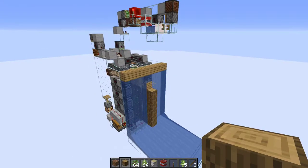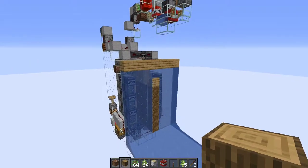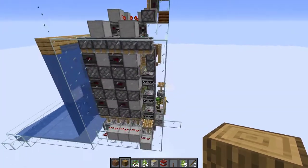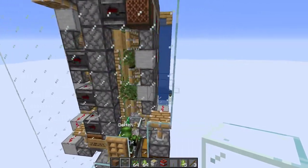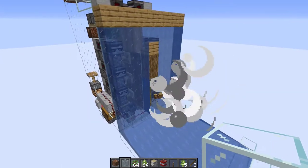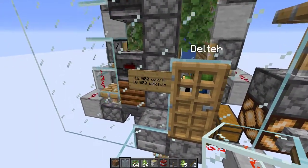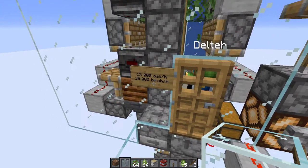Alright, hello everyone. So today I've got this very nice and compact birch and oak tree farm for you. As you can see, it is very compact, and I think it's pretty unique as well, this design here. It only does oak and birch, and these are the rates: 12,000 oak an hour, 10,000 birch an hour.